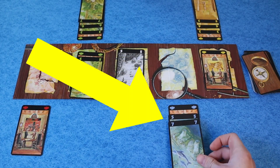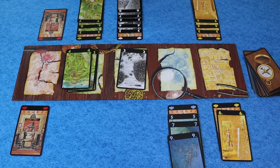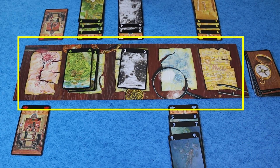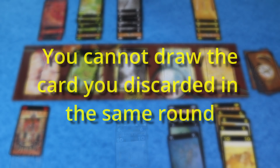Each card placed in a column must have a higher value than the card previously placed. A wager card — the cards with the handshakes — must be the first card placed in a column. After placing a card in a column or a discard pile, draw a card. You can choose to take the topmost card from one of the discard piles or take an unknown card from the top of the draw deck. You are not allowed to pick up the card you just discarded.